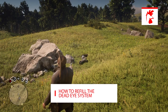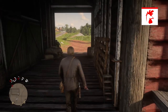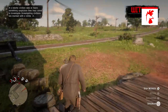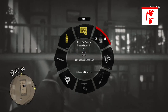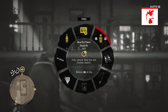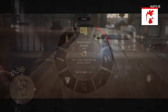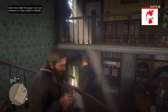You can refill the Dead Eye system by killing people gradually, though this isn't very effective because it is very slow — the more people you kill, the more it replenishes. You can also chew tobacco or use miracle tonic from your weapon wheel under items, which will fill the whole meter. If you don't own these, they can be found at any general store or local doctor in a nearby town. You can also drink gin, fine brandy, or smoke cigarettes.